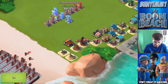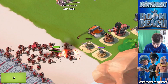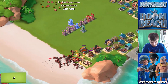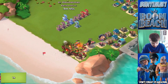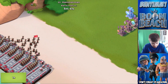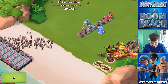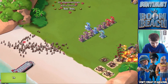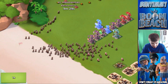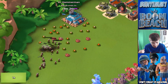Look at this — the level 1 cannon is dealing good damage to those heavies and my regular boom cannons are just annihilating them. The troops better go right — okay, they scared me a little bit. Our plan is partially failing but we got a lot of mines over there. About 80% of them are going to the right-hand side — let's see if these guys make it to the mines, they better not.